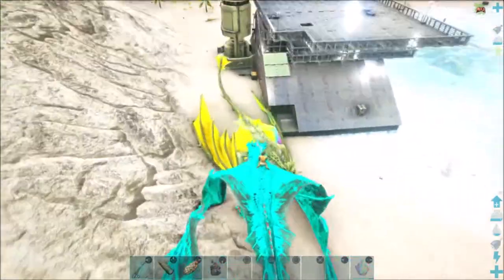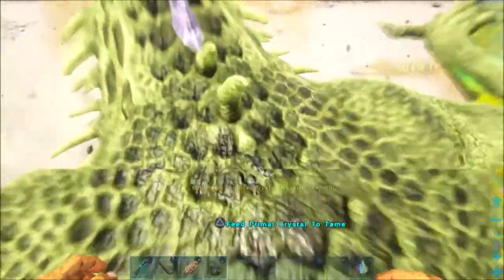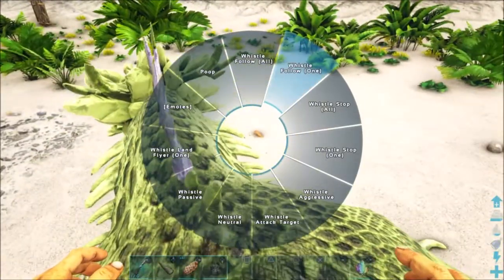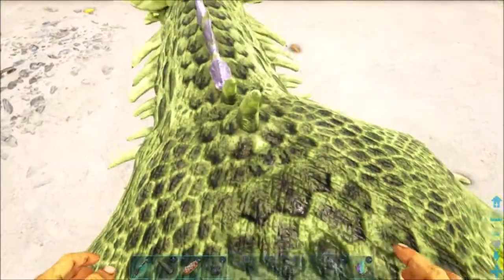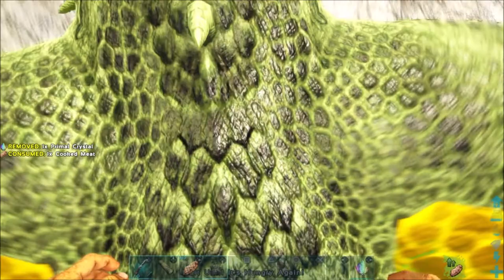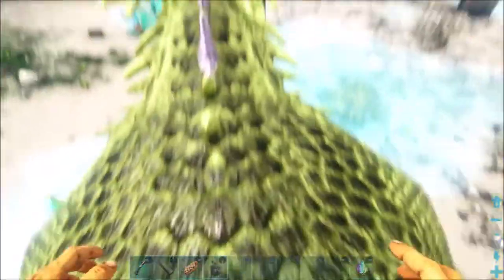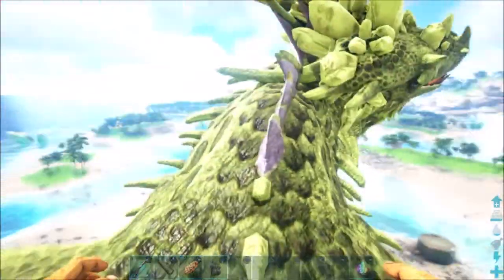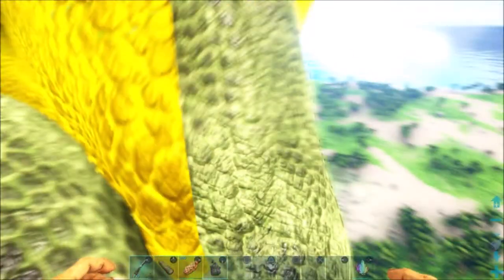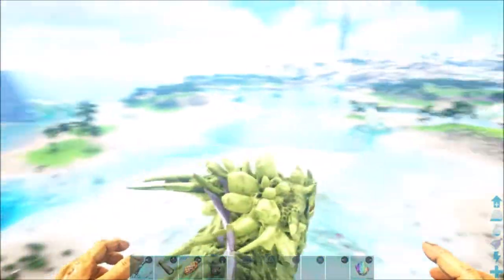So the other method is the rodeo way: you jump onto the wyvern, stay on its back, and it starts flying. You feed it crystal while riding. Rule number one: put your own wyvern on follow so others know you're taming it — otherwise people might come and attack it. I'm taming this level 90 so you guys can see it's possible. Some people say you need to add weight to your inventory to stay on, but I think the fun way is just to do it the natural way.